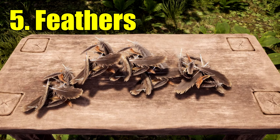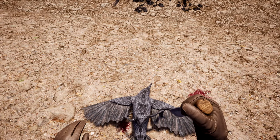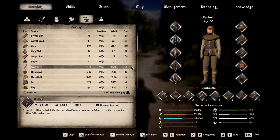Number 5 is Feathers. But wait — isn't feathers something beginners sell? Yes, however, once you have geese, you can farm copious amounts of feathers. I'm talking 600 plus a season. Feathers mainly sell for 1.5 coins each, but that's still around a 1200 coin profit each season without lifting a finger. And since they're so light, it's easy to take them into town and sell.